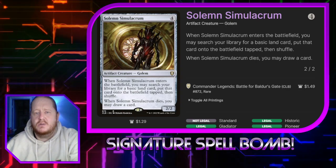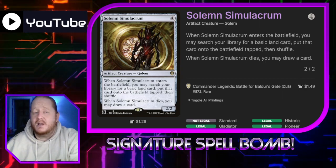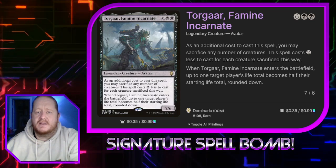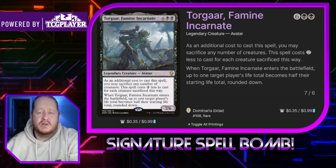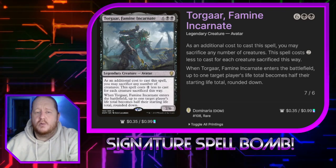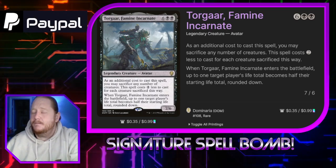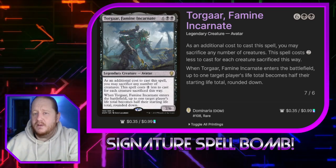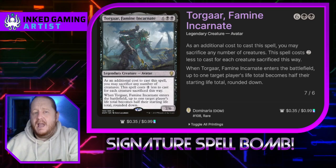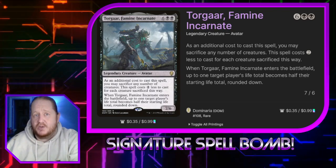Solemn Simulacrum is a 4-cost 2/2 that will let us search our library for a basic land card and put it onto the battlefield tapped, and when it dies we draw a card. Togar Famine Incarnate costs 6 and 2 black. As an additional cost to cast it we may sacrifice any number of creatures — the spell costs 2 less for each creature sacrificed. When Togar Famine Incarnate enters the battlefield, up to one target player's life total becomes half their starting life total, rounded down. I don't think I need to tell anyone why that's good. If we play this from the graveyard for cheap it's wonderful, and if we play it and sacrifice stuff that fits into the deck's wants and needs, if we can play it more than once in a game we can do just massive damage to our opponents.